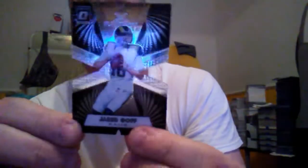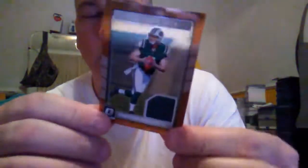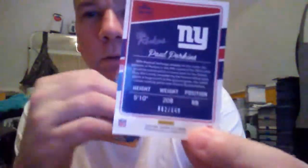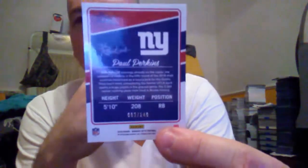The x-factor card is the Jared Goff copper, plus the no-mobility card Christian Hackenberg. And these are the two best cards I got out of the box: Paul Perkins rookie blue refractor, numbered 62 out of 149 — really nice.